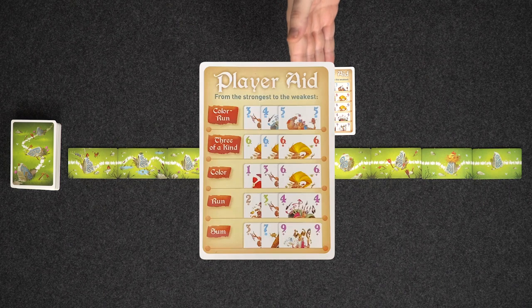Then we have colour, which is just three cards of the same suit. Then we have three of a kind — so three of the same number: three fours, three sevens, or whatever. And finally we have a colour run, which is a run and a colour together — so three consecutive numbers in the same colour.